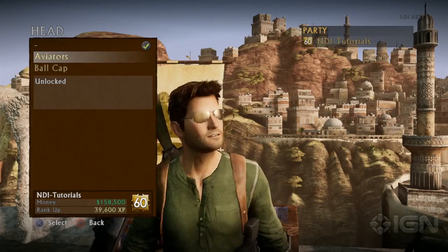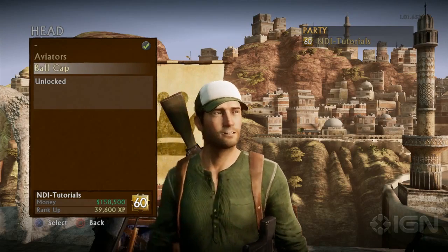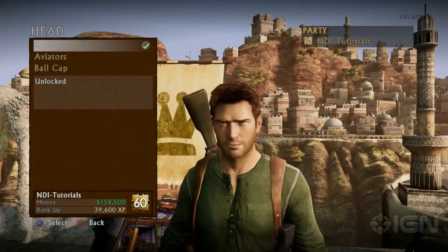The other really important thing about these treasure set items is that they unlock unique character items. For example, when you unlock Nathan Drake at level 10, if you unlock a certain treasure set you'll be able to put aviators on Drake, or with another treasure set you can put a baseball cap on him. These treasure sets allow you to really equip your favorite Uncharted character with some really interesting items.